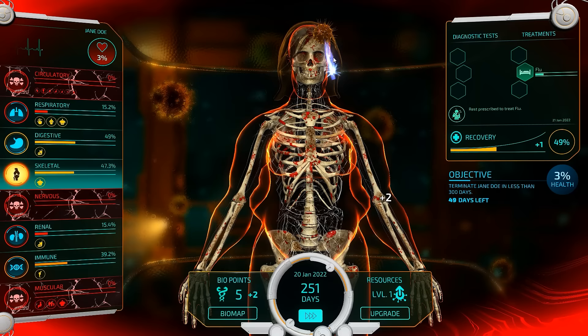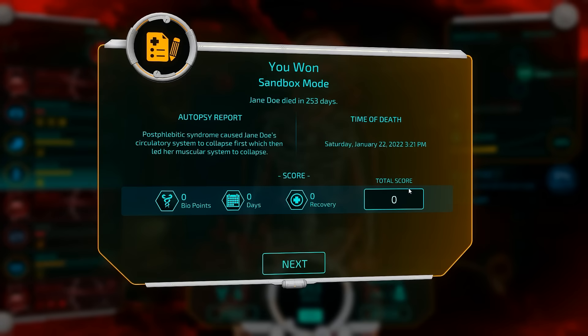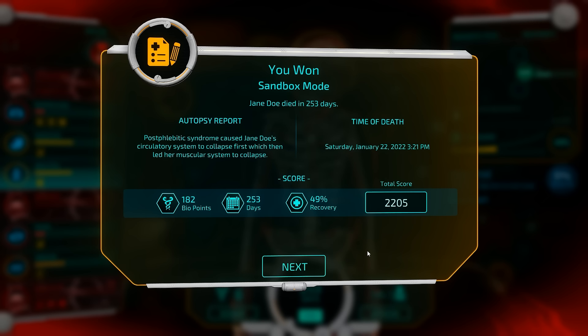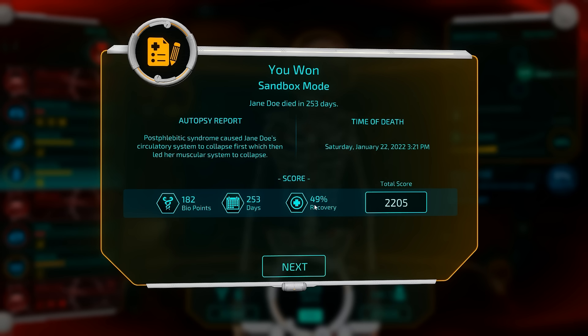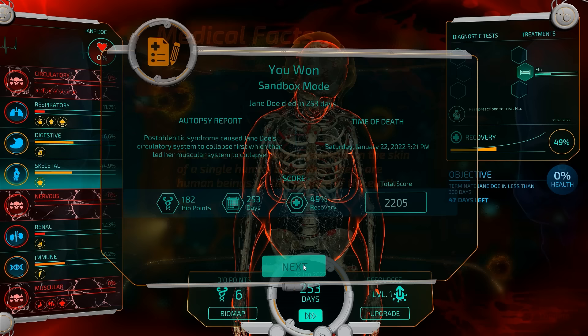They haven't done any cures in the respiratory system up to this point either, so that obviously helps. The patient is dead — the problem has resolved itself. Huzzah! 253 days. That did take a bit longer than I might have hoped for. Our score is certainly lower than it was for the life mode, but we also killed the patient pretty darn quickly. 49% recovery — obviously not great, you wish it could be a bit lower, but oh well. Got a fair number of bio points out of all this. Overall, that was pretty good — definitely a little bit challenging. The AI did their thing, but we outraced them because having all those risk factors is still stupidly, stupidly good.